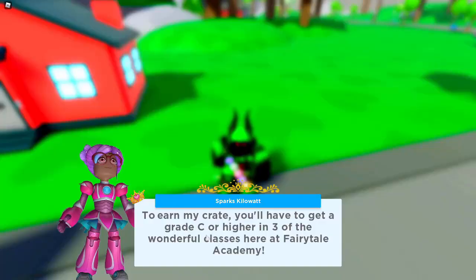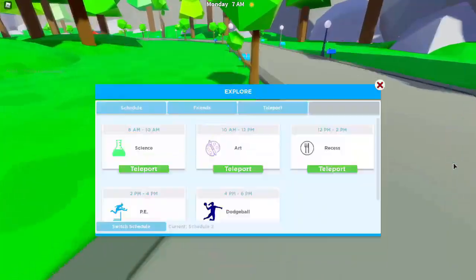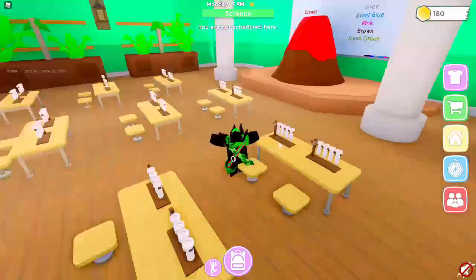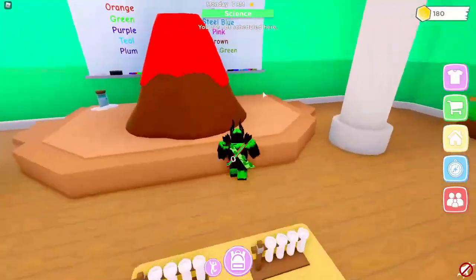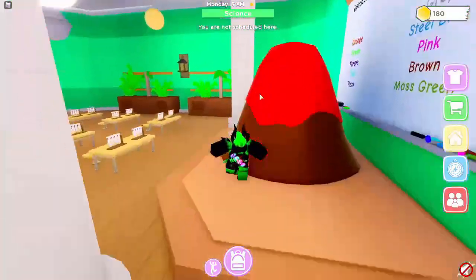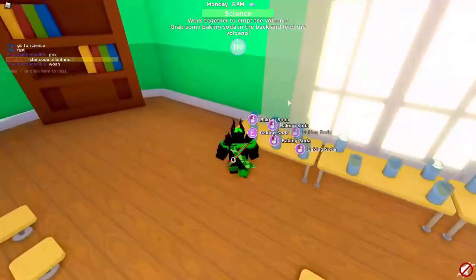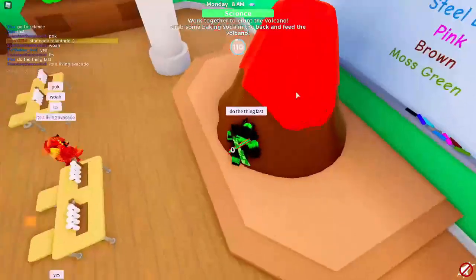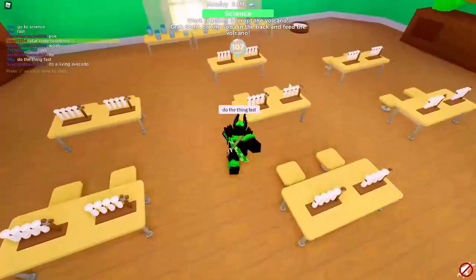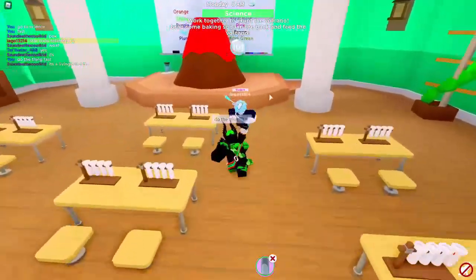Seventh is Fairy Tale. Get a grade C or higher in three of the classes. The schedule is on the compass icon — we have science first. Go over to science and wait for it to start. Right now it's 7am, but you need at least two people to finish science. Science is starting — we need to get baking soda from the back to put in the volcano. Tell your friends to do it fast. Just bring it from the back and put it in the volcano.